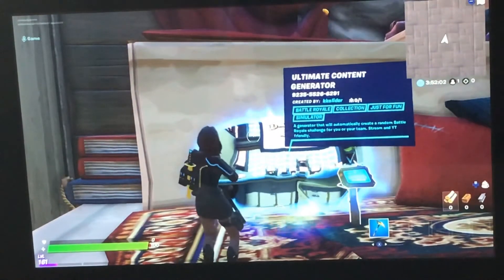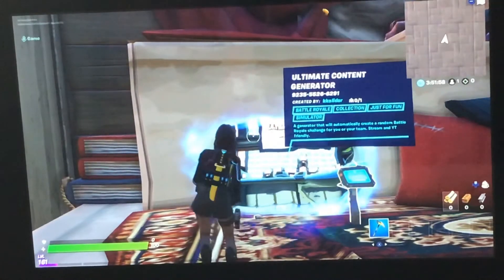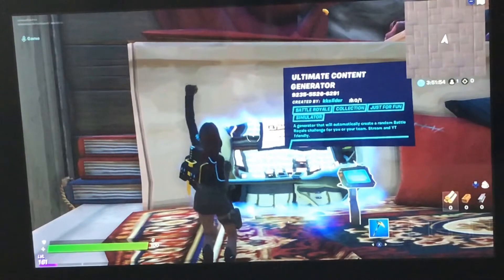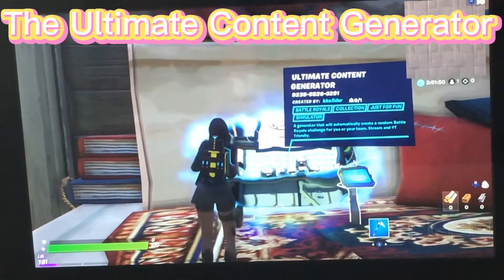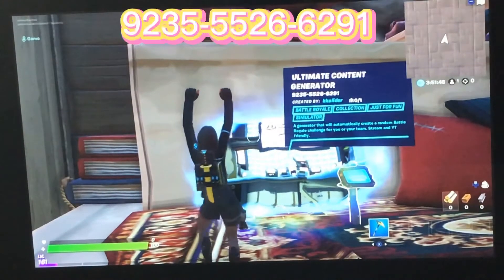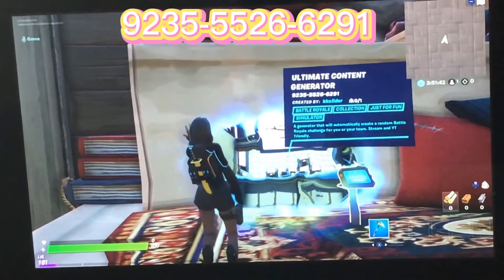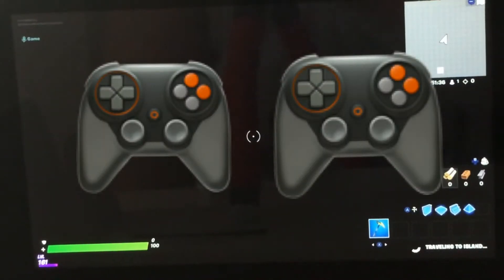Hello everybody, it's Adobe Scampus here and welcome back to another brand new Fortnite video. Today I will be showing you guys a brand new creative map called the Ultimate Content Generator. If you guys want to use this map, the code is 9235526262 91. And if you guys forget it, it will be on the top of my screen while I play.